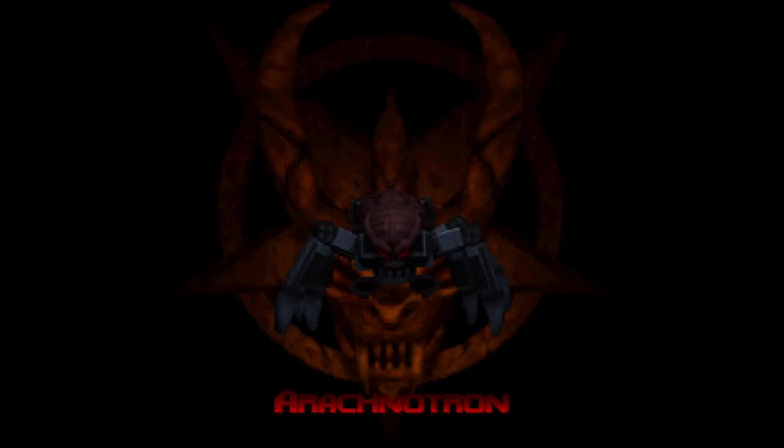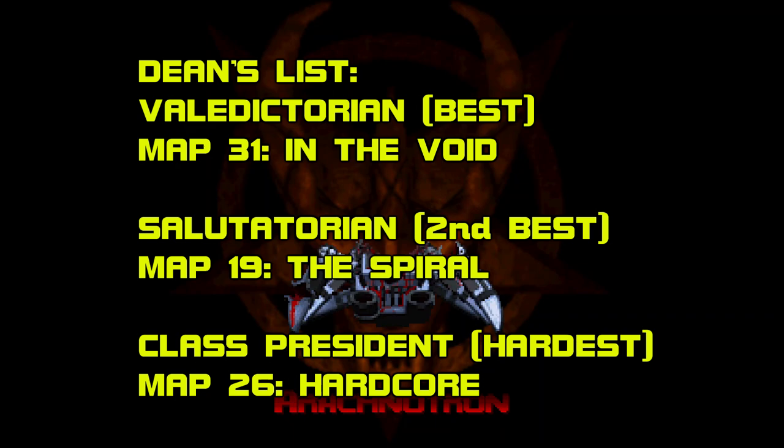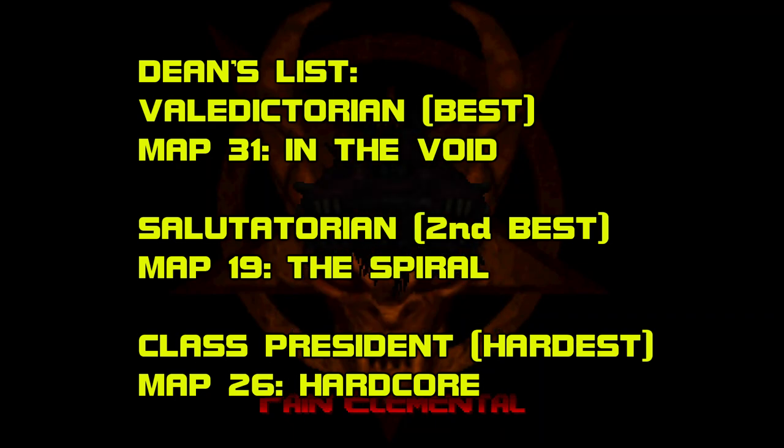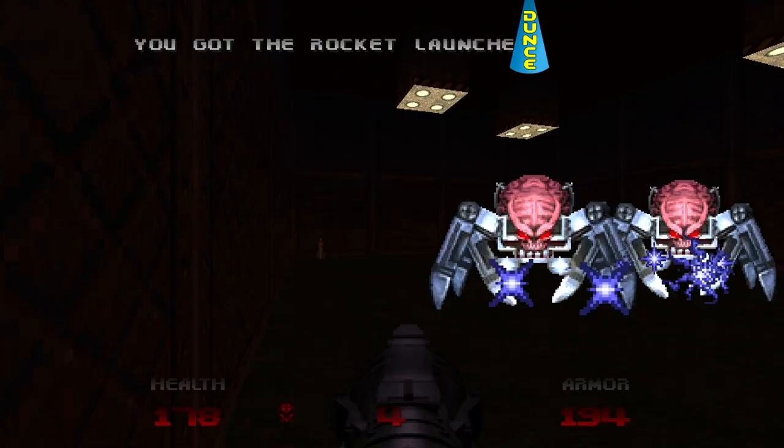Now for my Dean's List. Valedictorian: Map 31, In the Void. Salutatorian: Map 19, The Spiral. Class President: Map 26, Hardcore. And the Duncecap goes to Map 32, Hectic — as in, what the Hectic were they thinking?